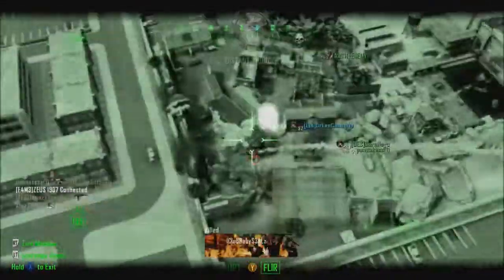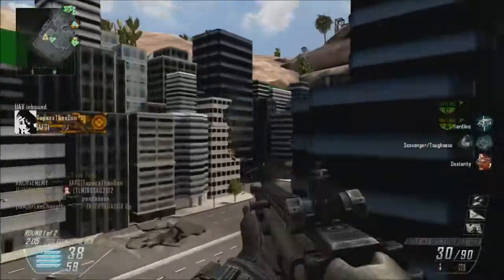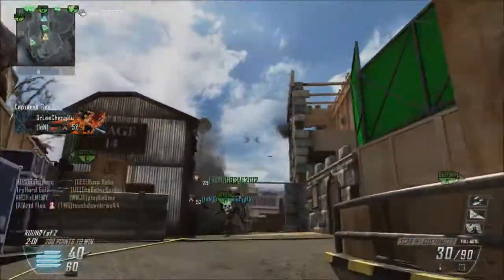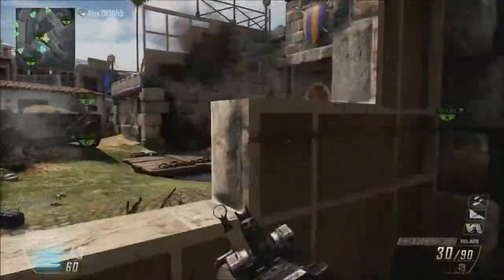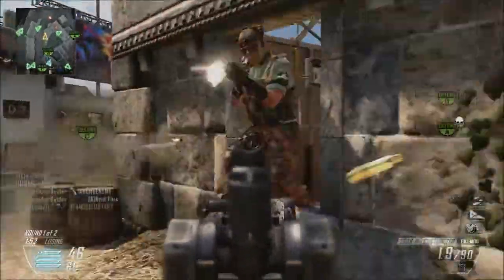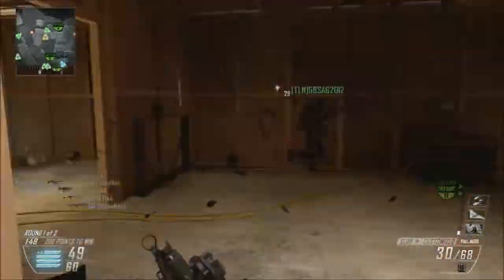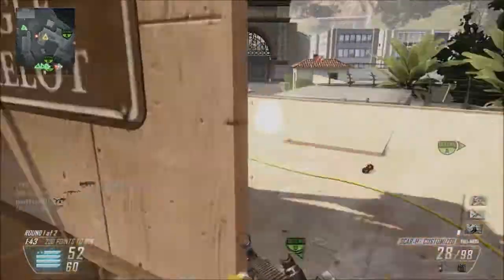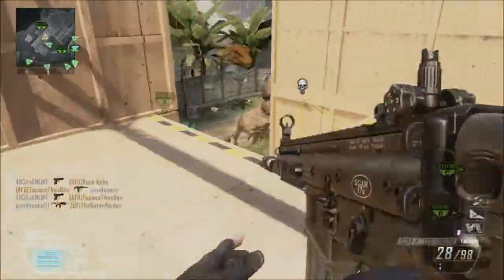Back onto the Scar H — the reason I would say not to put on the grip on this weapon is because I think it's a waste of an attachment. I don't have grip on any of my weapons. There are so many other attachments that are actually useful, such as Stock, which is what I use on this, and I also use Quickdraw. Quickdraw is really good for when I'm rushing around — it's going to be helping me a lot because I don't have a lot of time to react.